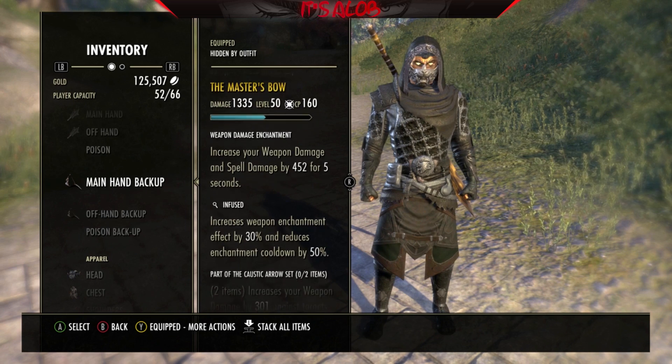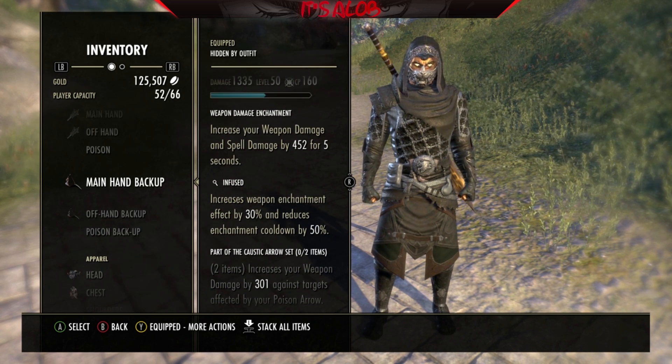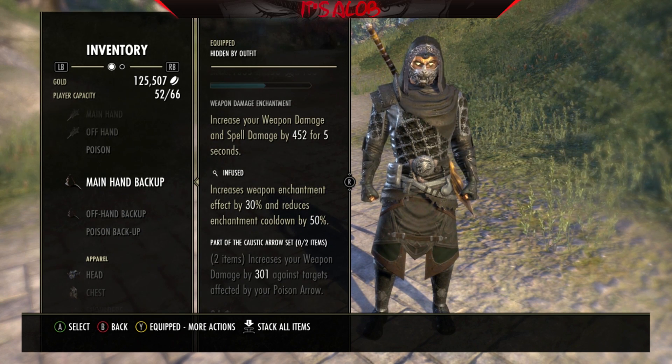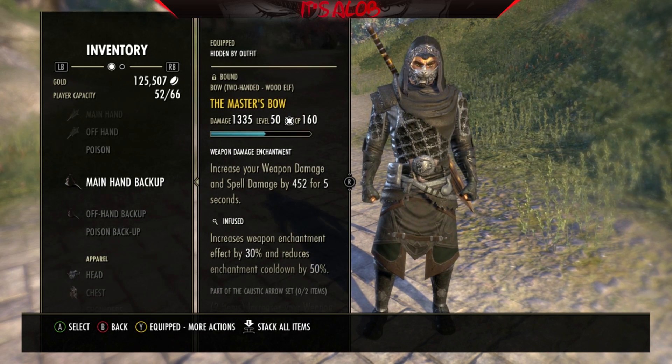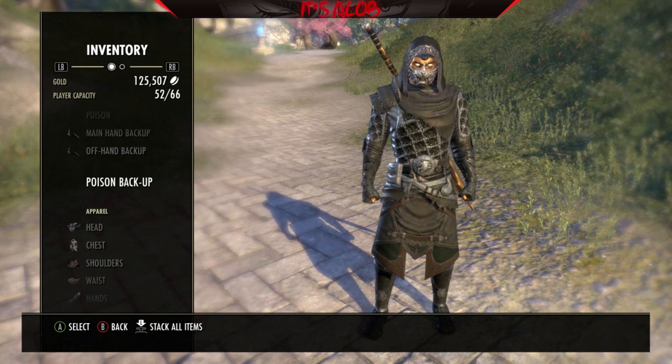Then we're using the Master's Bow — make sure you go unfused. You get 452 weapon damage for five seconds and 301 single-target weapon damage, and those stack. It's a pretty crazy amount of damage. We don't run any poisons on the bow because we want to maintain the actual enchantment.